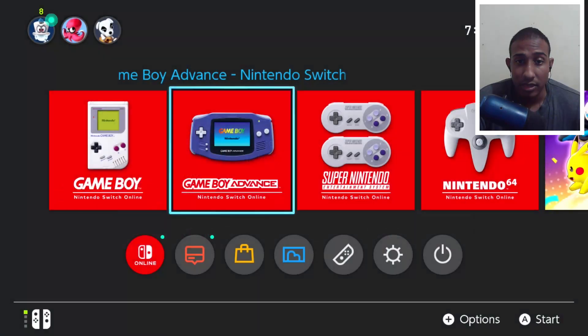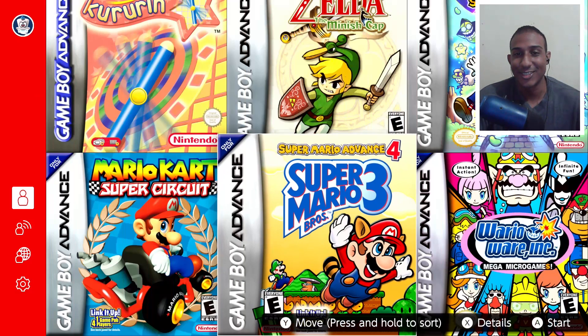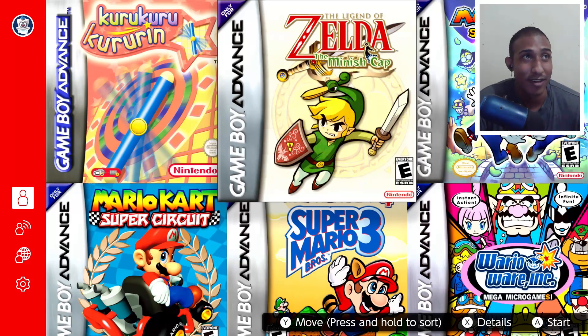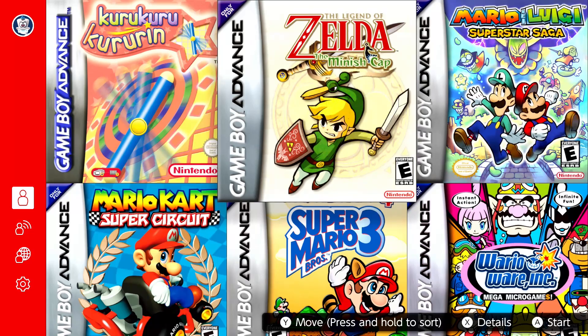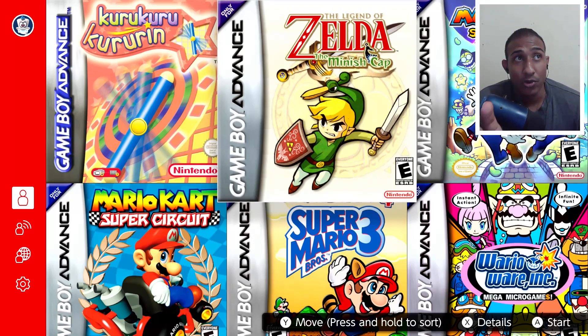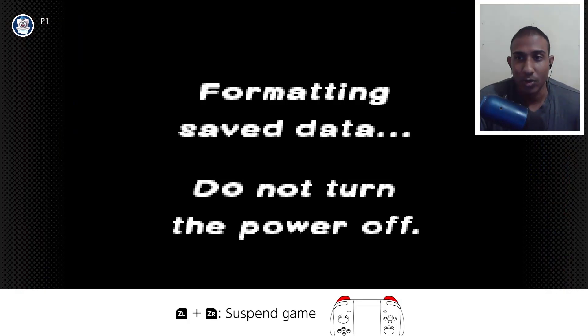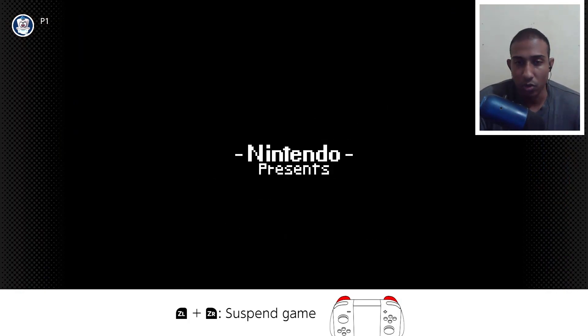Let's check the Game Boy Advance and listen for that sound. It's crazy — it's so good to have the Game Boy Advance here. I'm going to take off my camera so you can see the game in the corner — that's Mario & Luigi: Superstar Saga, which was a really good game. They have some great games here: Zelda, Mario & Luigi Superstar Saga, The Minish Cap — actually my favorite Zelda game — Mario Kart, Super Mario Bros. 3, and WarioWare. We're going to boot up Super Mario Bros. 3 since it's a quick game to get into.